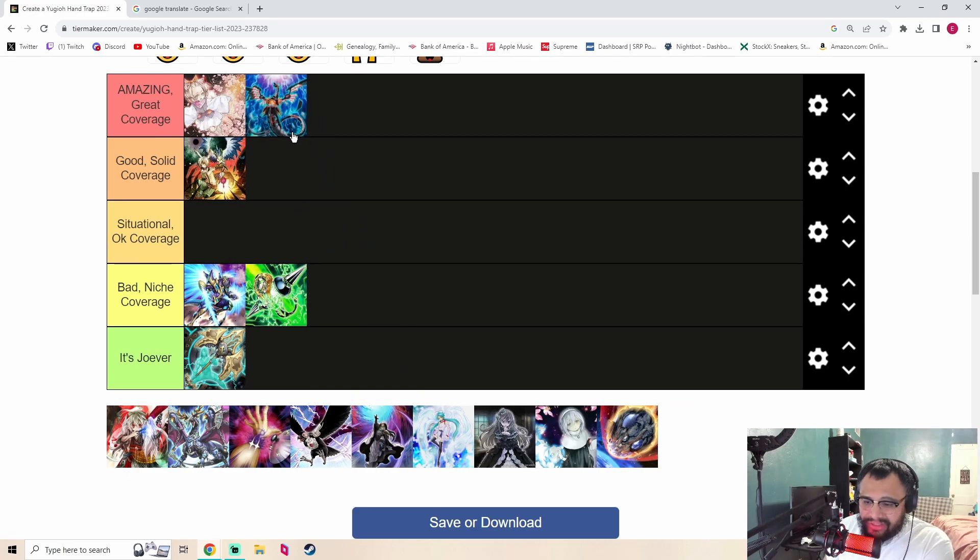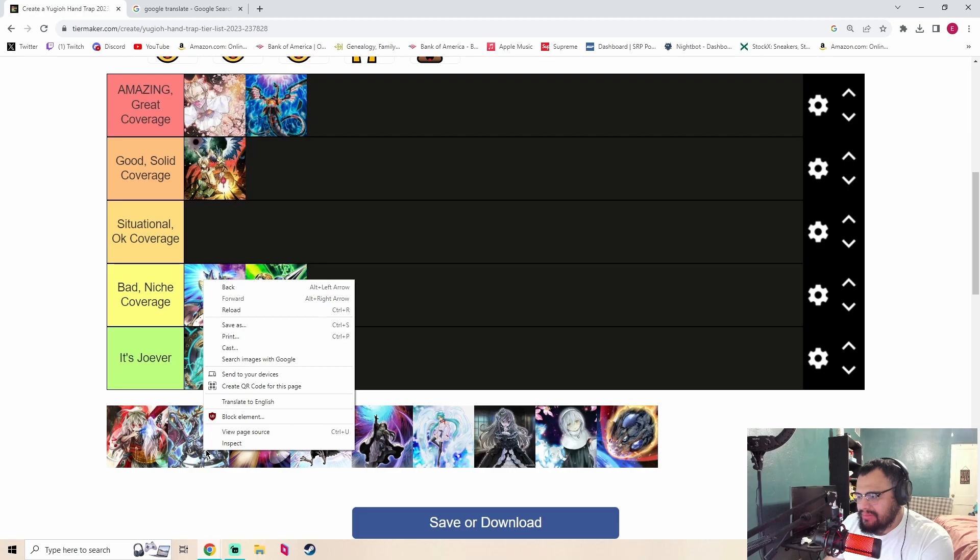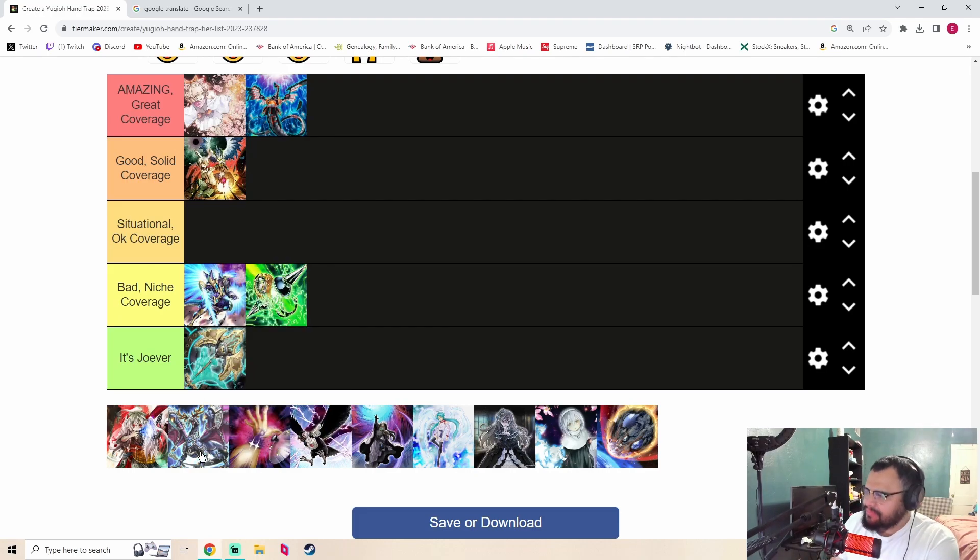Infinite Impermanence — amazing, great coverage. It works defensively and offensively, it's a board breaker and a hand trap, and it avoids Triple Tactics Talents. It has one of my personal favorite artworks in all of Yu-Gi-Oh. Amazing great coverage — I wish you could play seven of these.